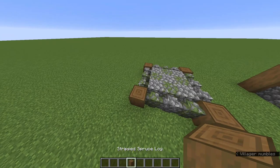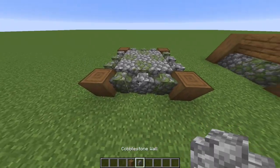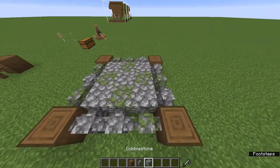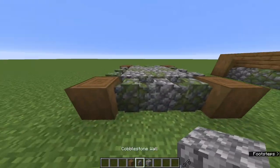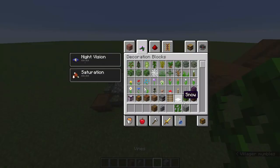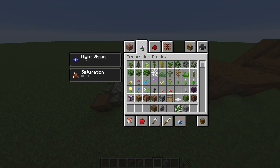Add one stripped spruce log to each corner and then connect them with cobblestone walls, then fill out this area with just cobblestone. If you want to make it more interesting, use mossy cobblestone. You can get that from dungeons or jungle temples, or you can add vines to cobblestone — sorry, I mixed that up.